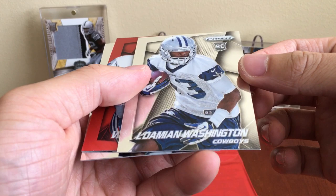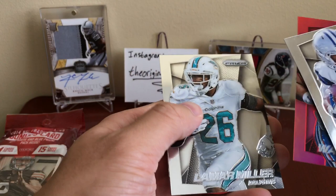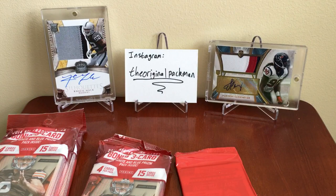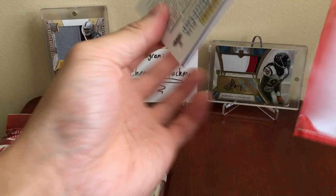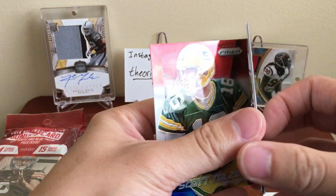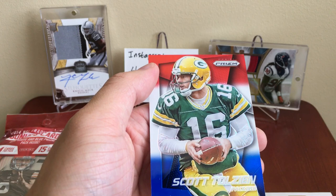Damien Washington, a red Warren Moon, Omar Miller, and Patrick Willis. Red, white and blue pack: Chad Henne, Vincent Jackson, and Scott Tolzien.